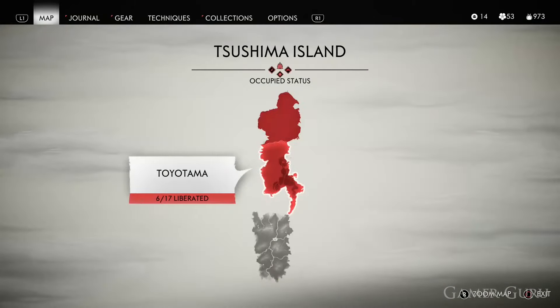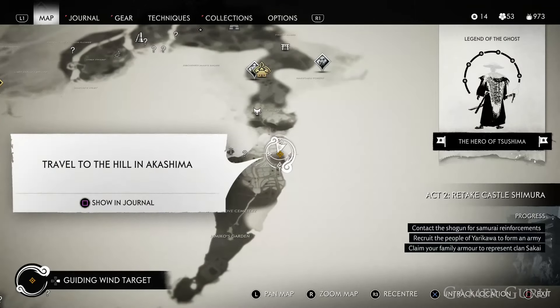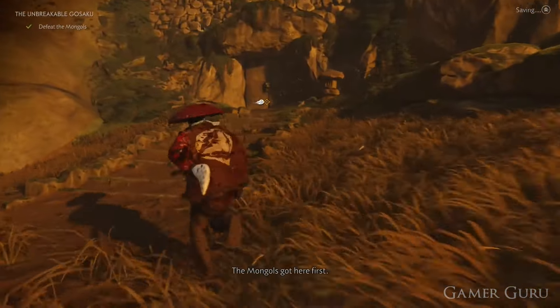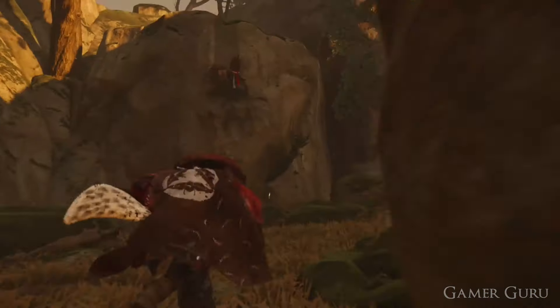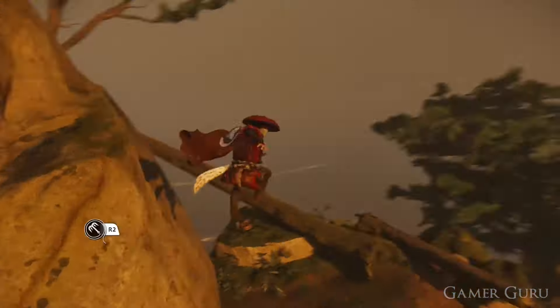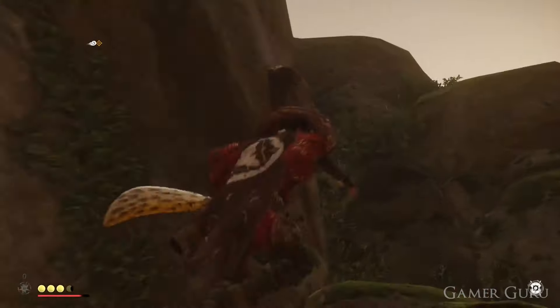Once we've freed up all of these regions and obtained all six of the keys, the quest will show us a marker on the map at the old Togo Rice Fields. Here we'll see a couple of enemies which we'll need to slay, and once we've taken care of those, head towards the door shown on the marker. Now that we have all six keys it should allow us to open up this door. Then after doing a little bit of parkour we get to the top of this cliff side where we can find a chest which contains Gosaku's armor, consisting of the armor piece itself and the Gosaku headband.